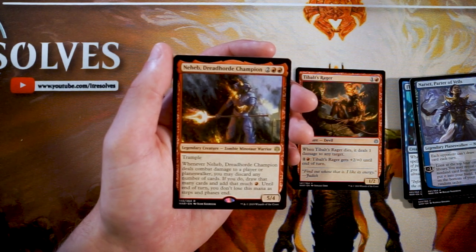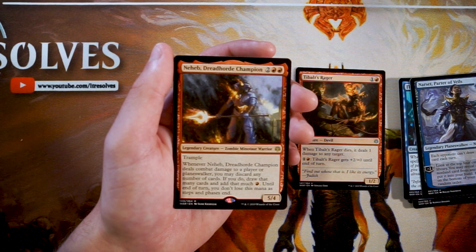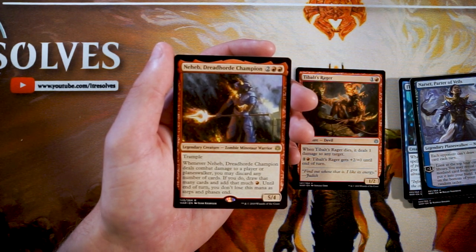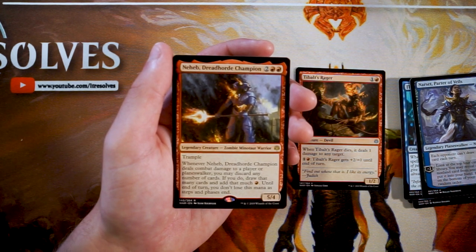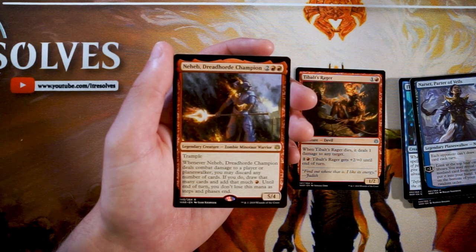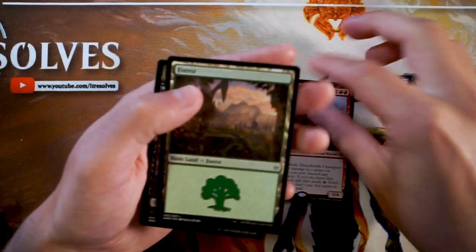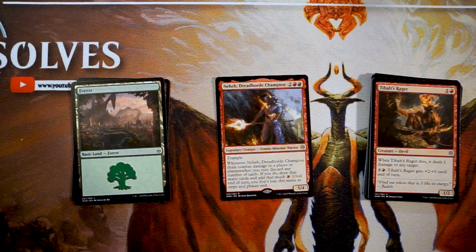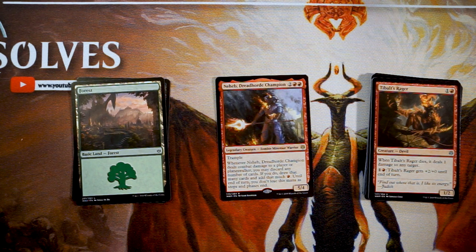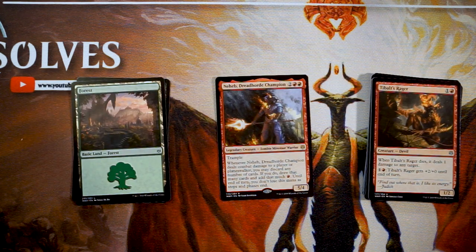Our rare is Neheb, Dreadh Horde Champion — a 5/4 for two and two red with trample. Whenever it deals combat damage to a player or planeswalker, you may discard any number of cards; if you do, draw that many cards and add that much red mana until end of turn — you don't lose this mana as steps and phases end. This is exactly the kind of red aggressive card you'd want. Not only is it a very efficiently costed 5/4 with trample, but it digs you further into your deck and adds mana to keep playing threats. A perfect finisher for a red deck and absolutely the pick of this pack. If you enjoyed this episode please leave a like or comment, subscribe for more content, and I'll see you in the next Crack a Pack episode.